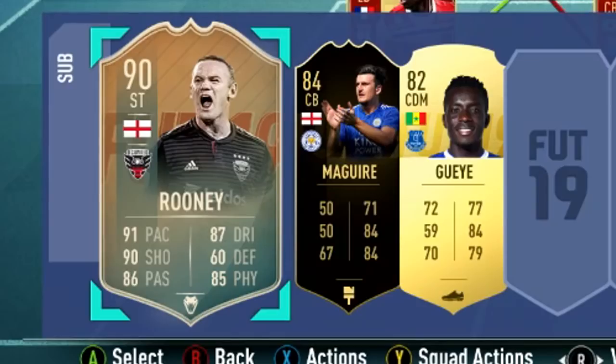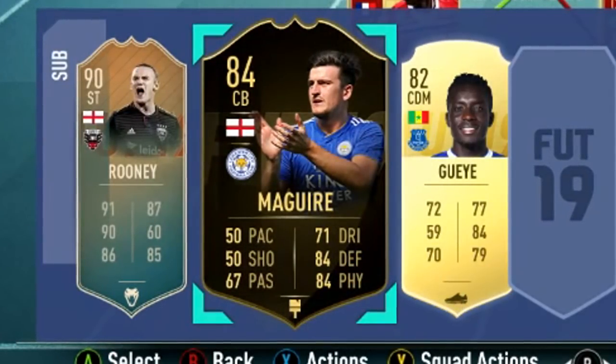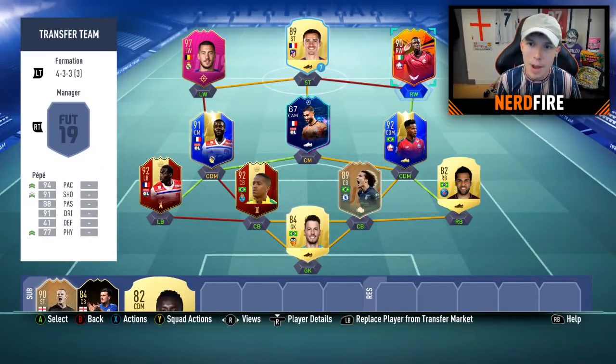We've gone ahead and bought the whole team. The bench consists of Flashback Wayne Rooney — who's gone to Derby — Harry Maguire, who went to Manchester United, and Idrissa Gueye, who's gone to PSG. I went for the Nicolas Pepe Headliners card. The rest of the bench will be filled with bronze players, then we'll get into a game of FUT Champions.